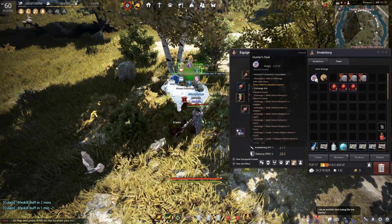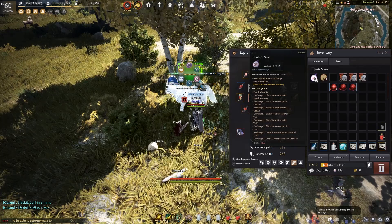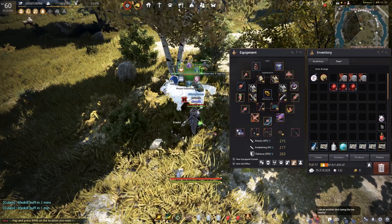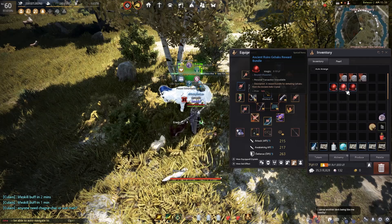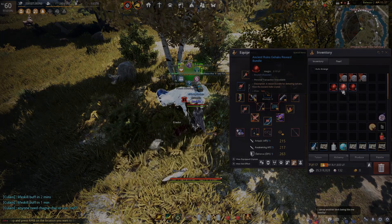Trust me — when you finish a party session of 10 or 20 scrolls per player, this is going to earn you a lot of money, including the RNG memory fragments. Per summon boss, from the Black Spirit you get one of each item. I now have 70 HP pots after opening everything — this is why you want to be standing beside a marketplace NPC as you open, so you can dump them into the marketplace.